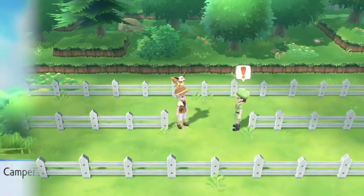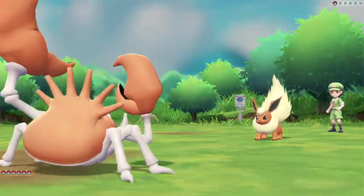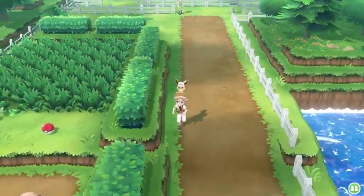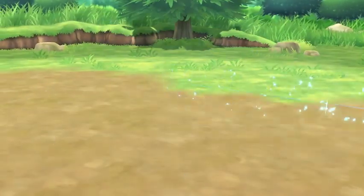Onto Route 14 now — not only are there trainers here but we actually get another encounter on this route. Let's quickly take out this Flareon with our Crab Hammer from Dwayne. Let's see what pops up in the grass first — oh, a Tauros! Now let's quickly get through these trainers so we can try and catch this thing.